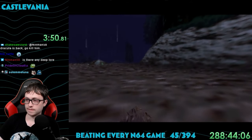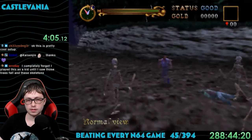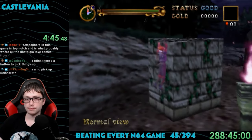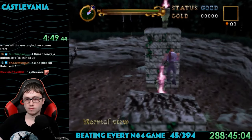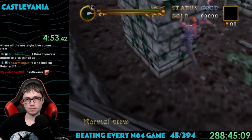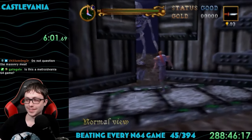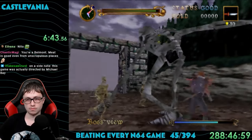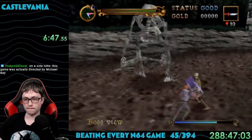It doesn't take long for this game to throw us into combat, with some skeletons waking up. Reinhardt can attack with his whip or a small sword. The game features platforming with climbing ledges, similar to Indiana Jones from before. It is the first 3D entry to this series, so it's quite different from what has been released before. The game doesn't hold back at all, as the first boss shows up almost right away — a gigantic skeleton. The combat feels like a primitive version of an easier Dark Souls game.